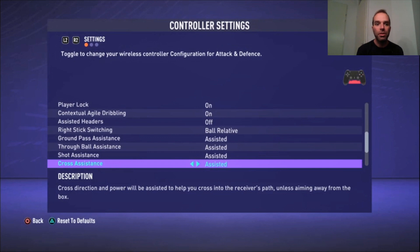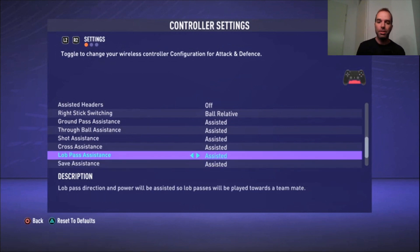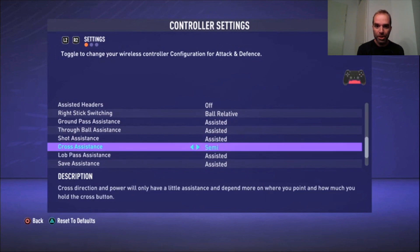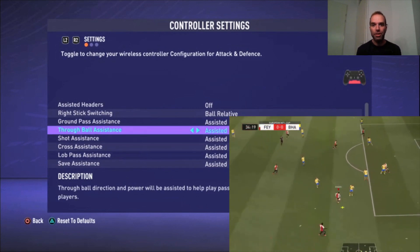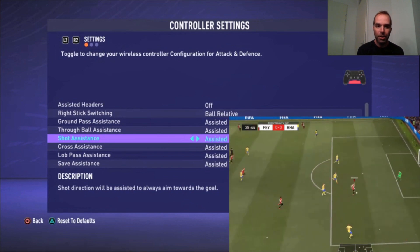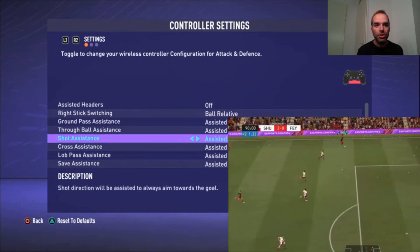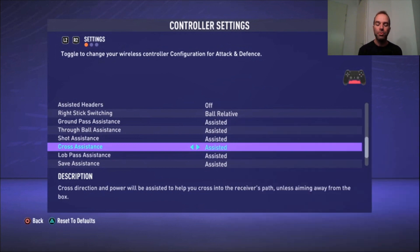Ground Pass Assistance, Through Ball Assistance, Shot Assistance, Cross Assistance, and Lob Pass are all set to Assisted. I tried manual and semi for a few matches but I missed a lot of shooting chances and wasted good cross situations — the ball ended up in the stands instead of on my striker's head. Assisted works best for me; the AI helps you aim when you're not perfectly lined up, so you don't waste as many chances.